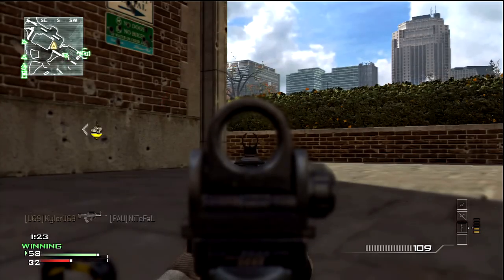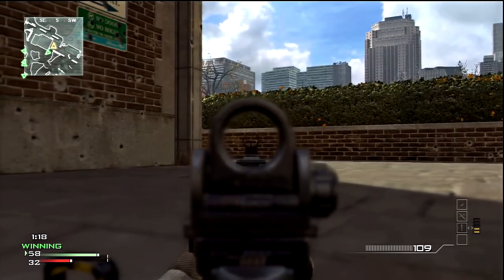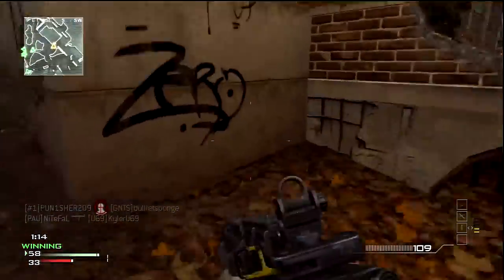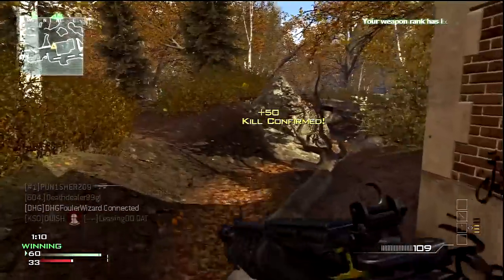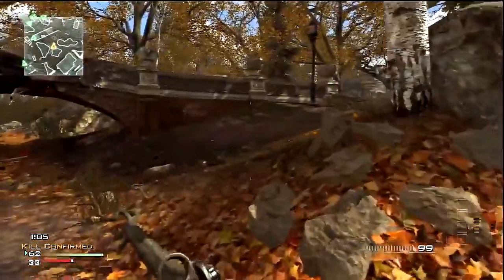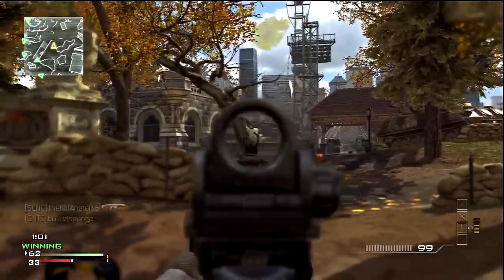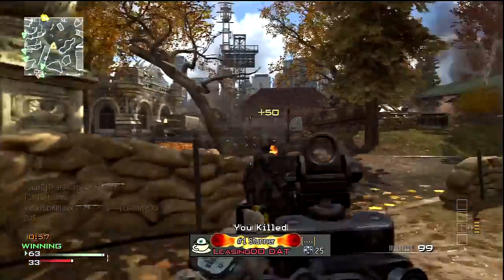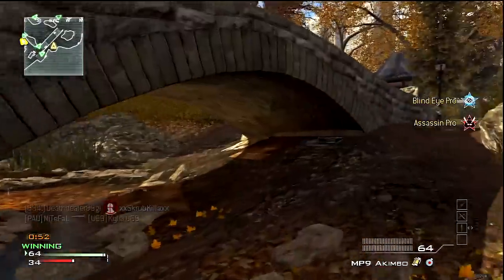Definitely use an Assault Rifle. The only reason I used a submachine gun here is because I didn't have a class set up, and since I was successful in Piazza with my MP7, I went ahead and used it in this map. The MP7 has pretty good range — according to the stats it doesn't, but you can hit somebody from across the map. It's just that with the way this map is set up, all the sandbags and the color schemes, it's very difficult to see people.